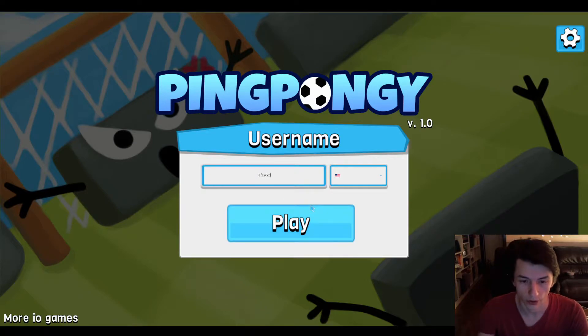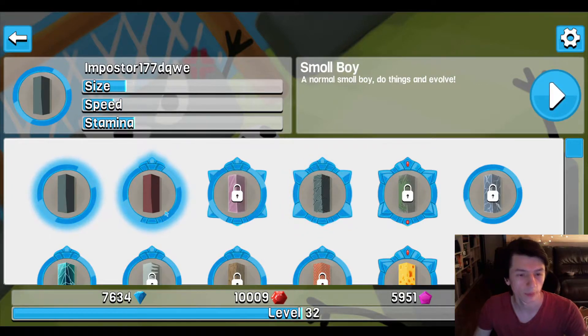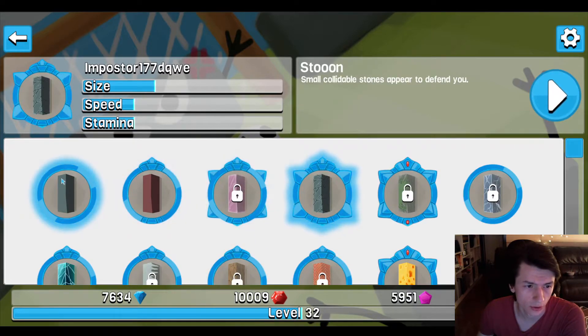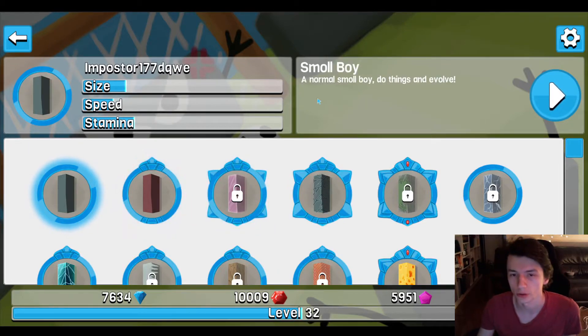There's a name field — I put my name in the poster because my name is sensitive. Can't allow people to name themselves like me. Then you pick the paddle, and different paddles have different attributes: size, speed, stamina. And all of them have a special effect, apart from the default one — he's just a small boy.